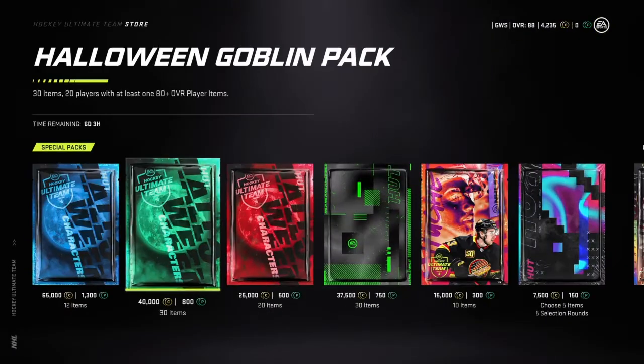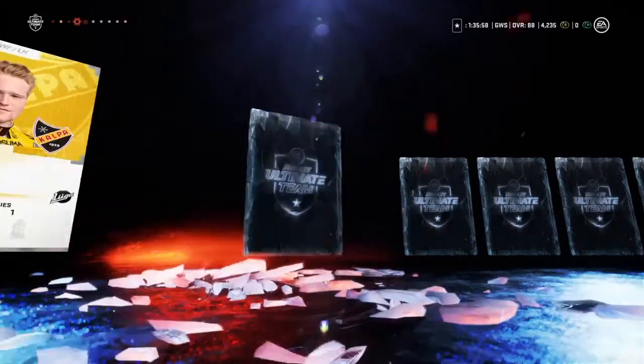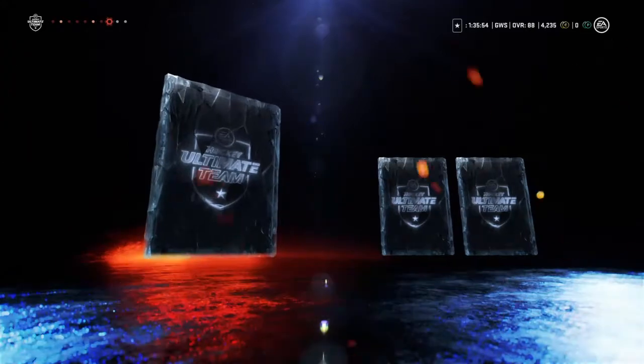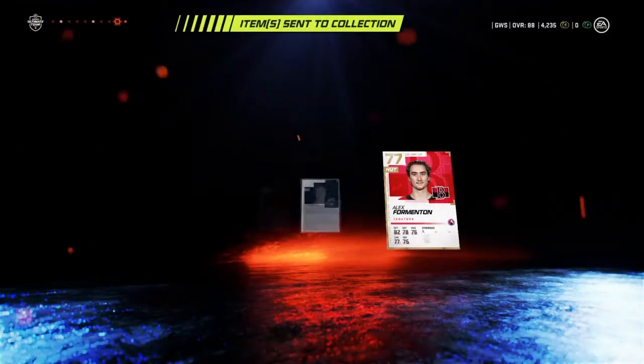That was a big pull. Time to open one more pack here. We got 81 Eric Johnson, Zaborl, Thomas Hickey, Nate Schmidt - 81. Nobody special. Alright guys, time to do the 87 master set.